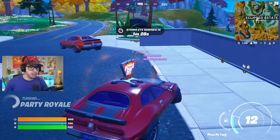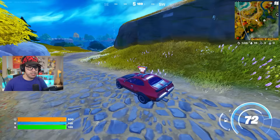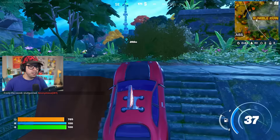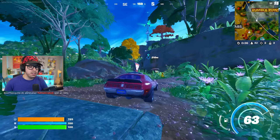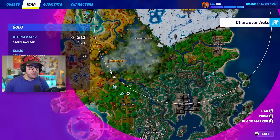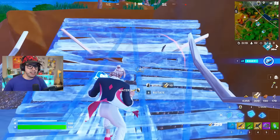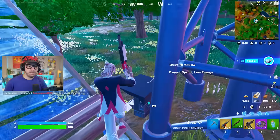Get yourself over to a vehicle or some form of transportation. I'm going to grab this pizza car. Open up your map and pay attention — this car is so fast. You want to go to one of these towers if you see them. About 15 to 30 seconds after that storm closes, these towers are going to get lit up and you'll see icons on the map — head to one of them.